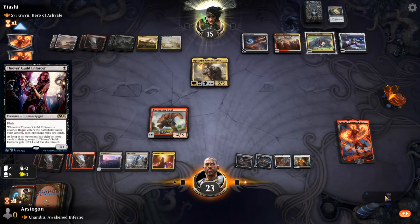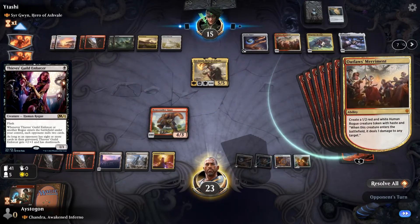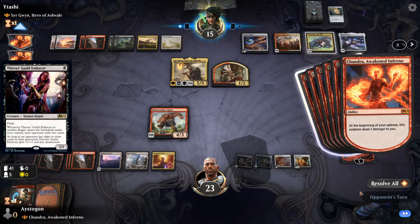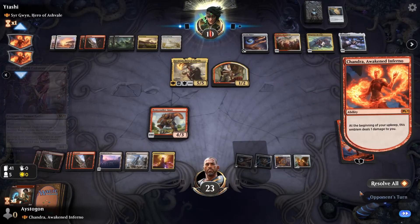However, if you're playing a mill strategy in commander, or if you're playing black Rogue tribal or Rakdos Rogue tribal, maybe you're playing this. But at that point it's like you could be playing other strategies which are a little more effective. If you want to be the black sheep, I guess you can play this.